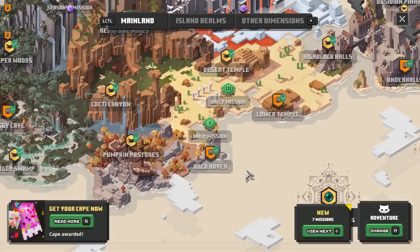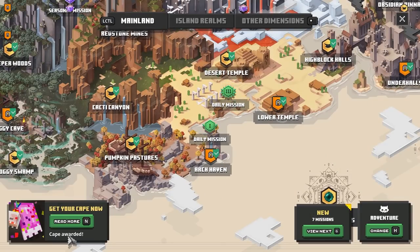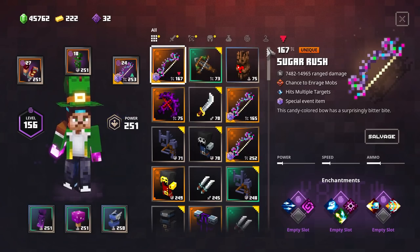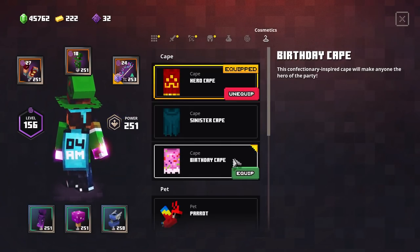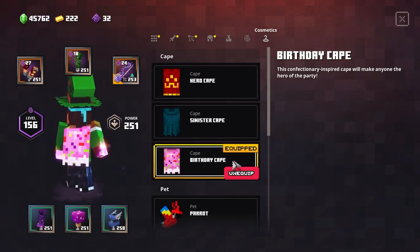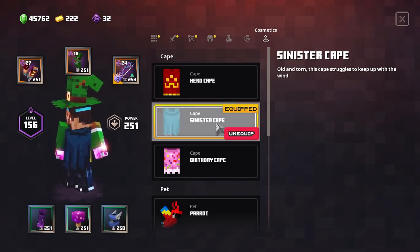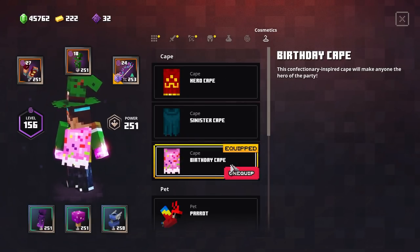If we open up the map now, we'll be able to see that the cape has been awarded. All you have to do is open up your inventory and go to the cosmetics tab, and right there you will find your beloved birthday cape. Wow, this one is so fabulous! So right now I have my 4yama hero cape, my sinister cape, and also the birthday cape. I'm really happy with all these.